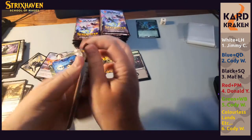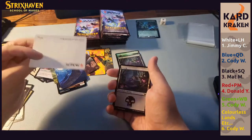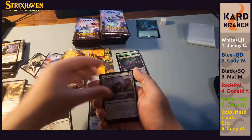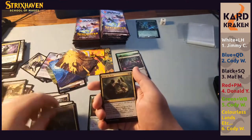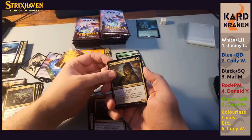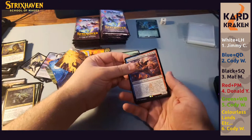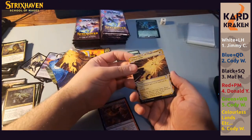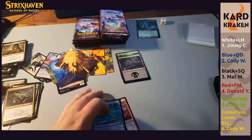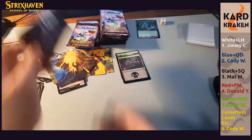I think we're halfway right now. Defiant Strike, Containment Breach, Witherbloom Campus, Cram Session, Tend the Pests, Dina Soul Steeper. Underneath it is a rare Elemental Expressionist going to red — it's a Prismari card. Beneath that an uncommon Defiant Strike, then a foil common Serpentine Curve. And Scred — Scred Red. Two hits for red.